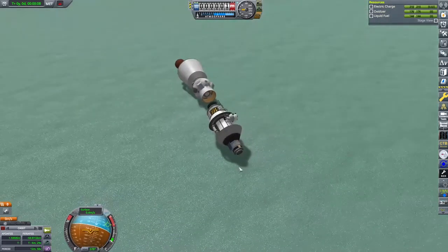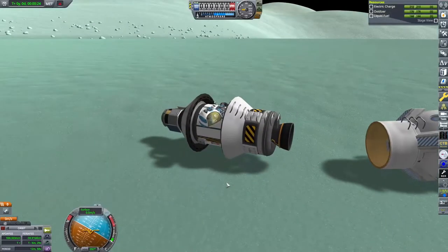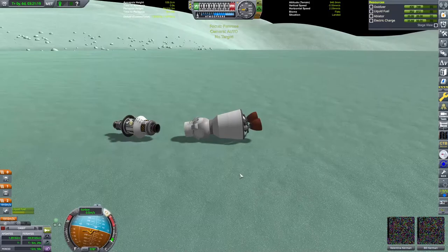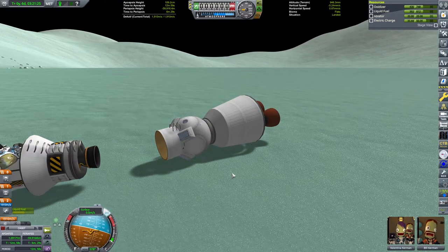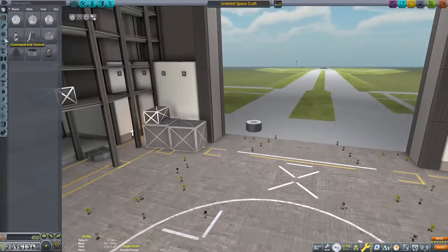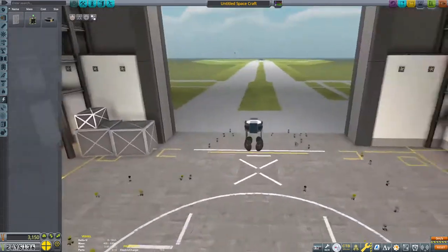We go and deploy the probe from the top, and then take a moment to realize something very important I forgot — looking in the top left, we have no communications between this robot craft and the KSC. That means we're going to have to perform a rescue mission unlike any I have performed before. Let's do a quick load to get our mission back on its feet and go back to the space center.